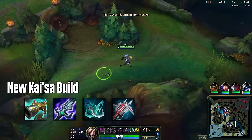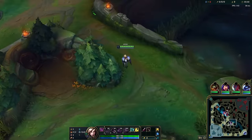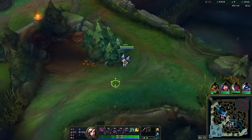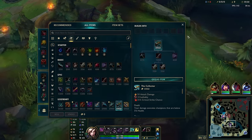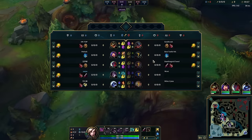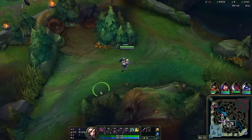Hey everyone, it's Enryu and today we're testing a new Kai'Sa build: Collector into BORK as the second item. This build gets you to Q evolve relatively quickly because Collector gives you 50-80 AD, and once you start building BORK — even just one pickaxe — you should have enough for the Q evolve. For sure when you get the long sword you will have Q evolve.